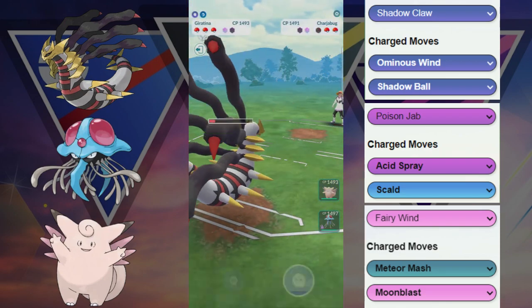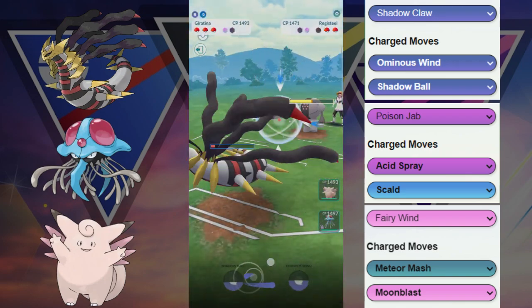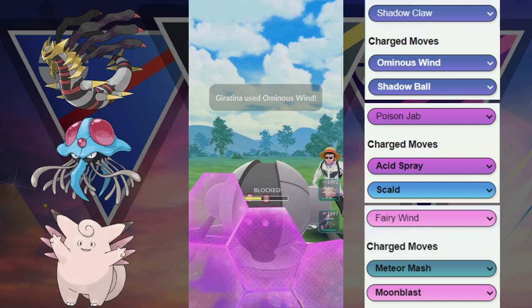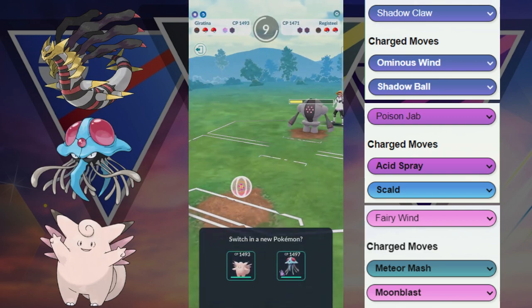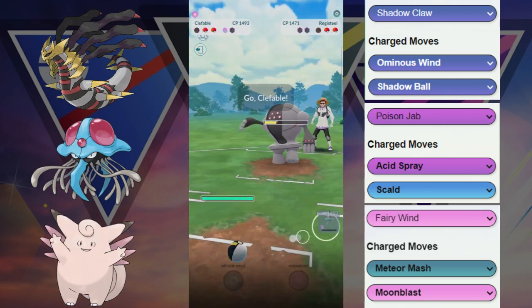We'll be able to win this lead and let's see what they bring in — ends up being the Reggie Steel. So Reggie Steel is going to have to somehow get through this Ghost type. We are gonna throw the first Shadow Ball — Shadow Ball does a lot of neutral damage. Another shield goes down with the Ominous Wind, so now they're down shields. However we're kind of in a bad situation as we're gonna have to sacrifice maybe one of these. We're gonna let go of this Tentacruel — ends up being the Zap Cannon.